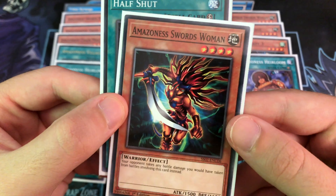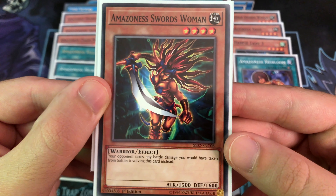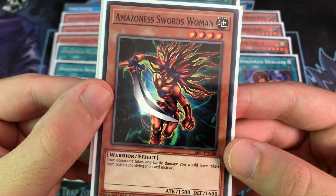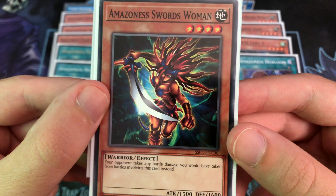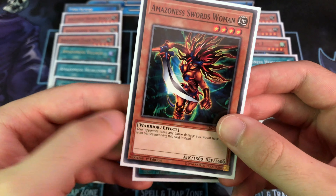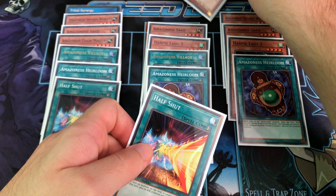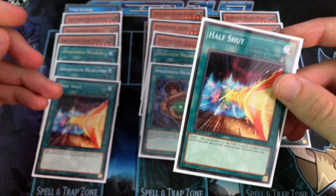Half Shut works extremely well with Amazonist Swordswoman: halving her attack brings it down to 750, letting her survive an attack, and then your opponent takes all the battle damage. So if they hit it with a really strong monster, you drop your attack even lower and cement a huge dent in their life points. Overall, this is a really good, strategy-based deck.